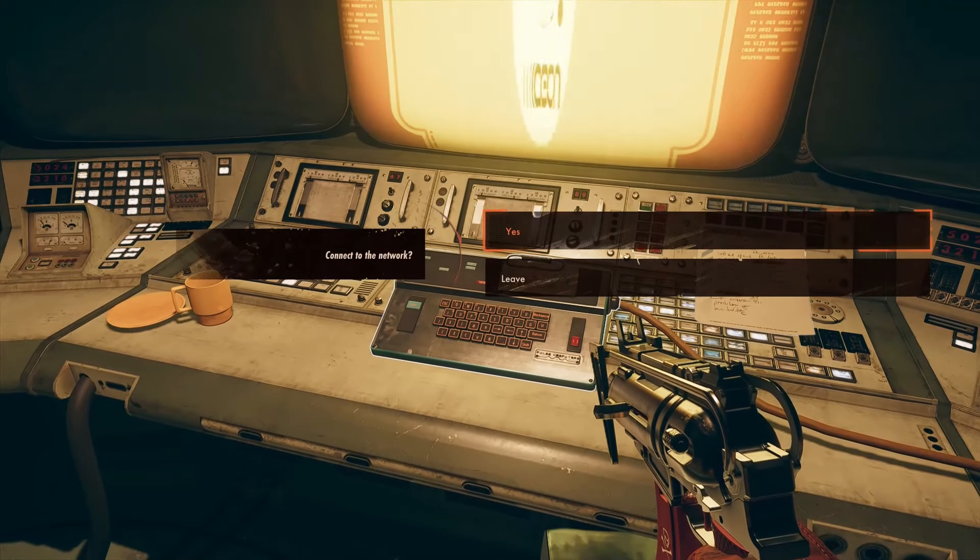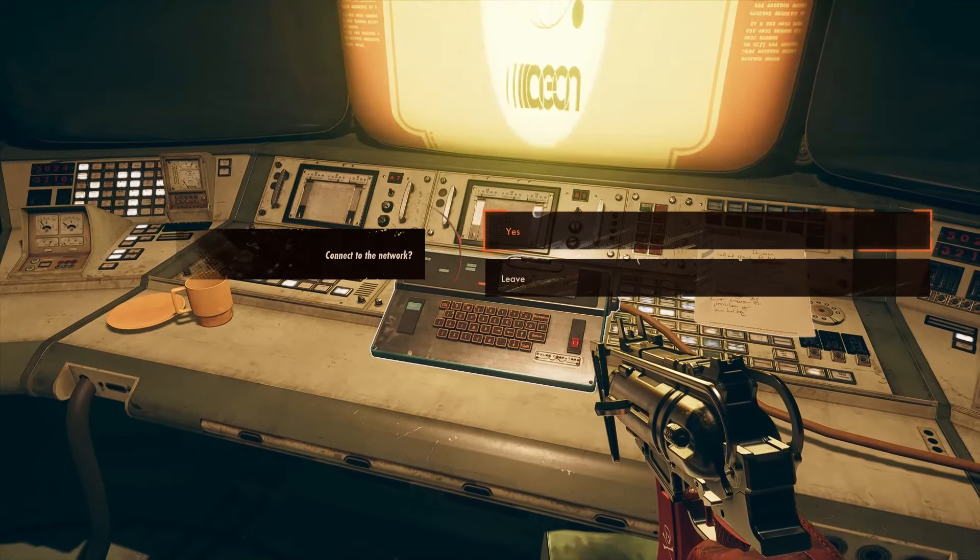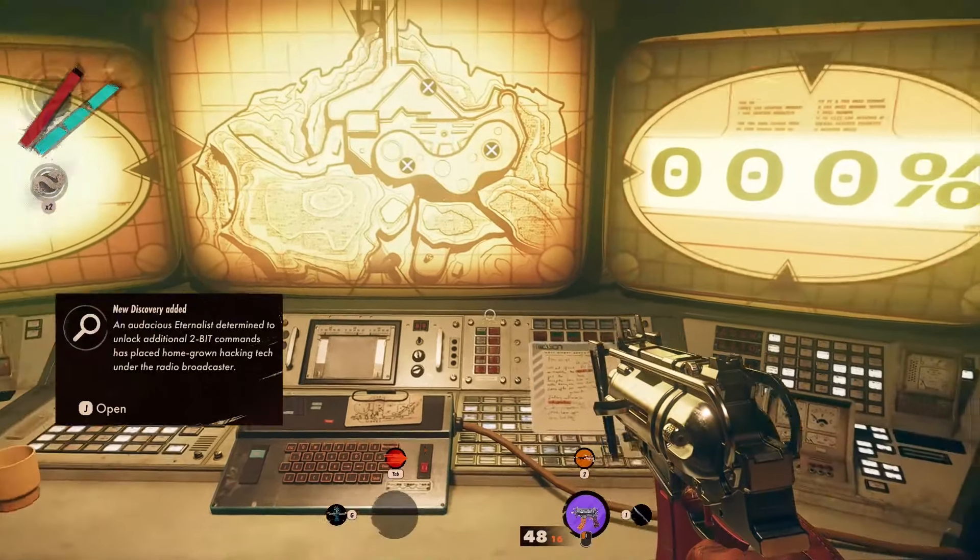To do so, interact with the keyboard and confirm the action. This will start up the hacking process.